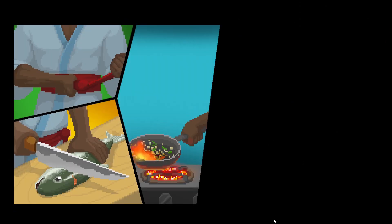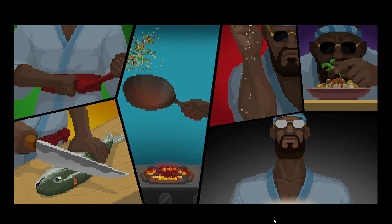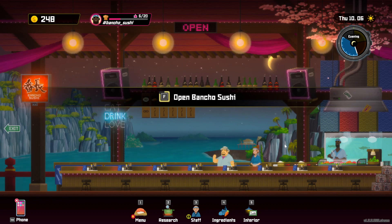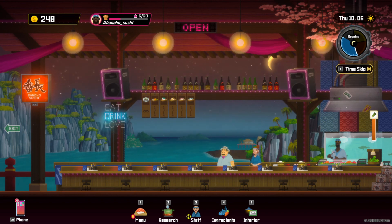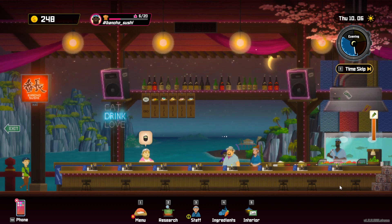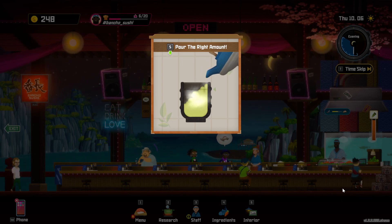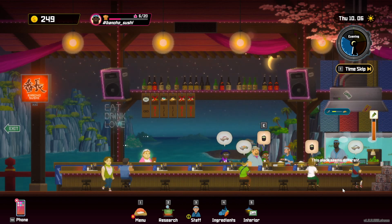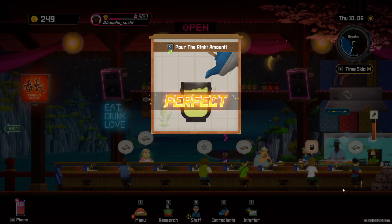It's kind of like Diner Dash. You've got a cook doing everything for you — all you have to do is pick up the food and deliver it. On occasion, people will demand tea; you fill up their cup and they will pay more for their food. You're going to be running back and forth delivering food. You will eventually be able to hire kitchen staff and dining room staff to help. Kitchen staff makes cooking faster, and dining staff will deliver plates for you, which is nice. But the night goes by very quickly.